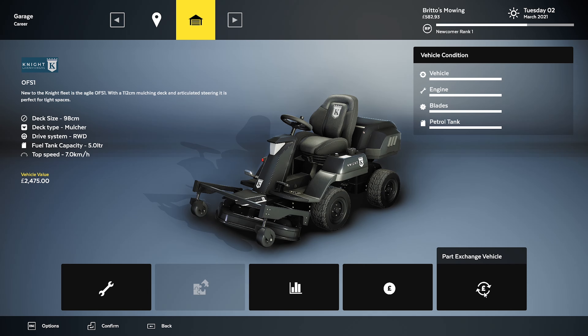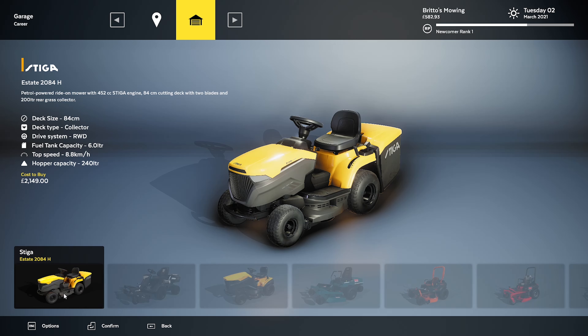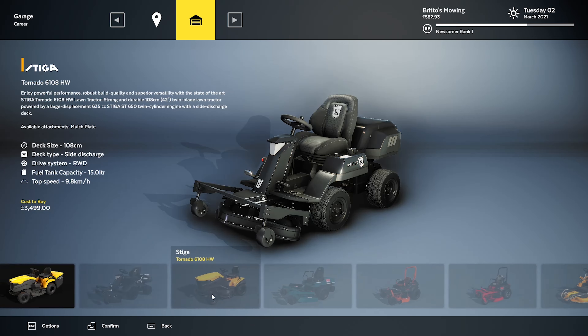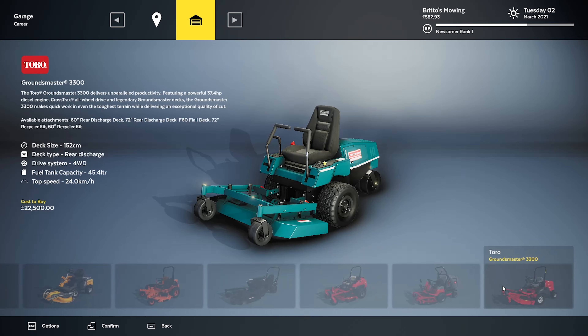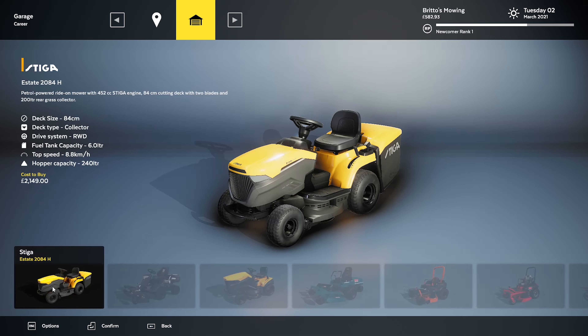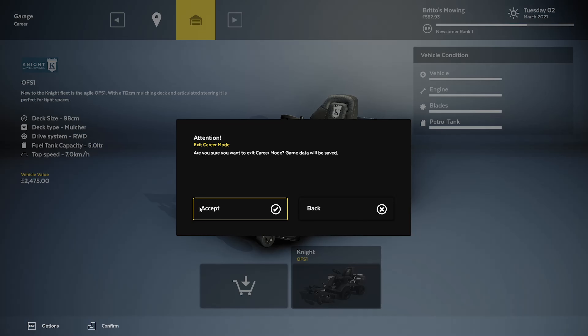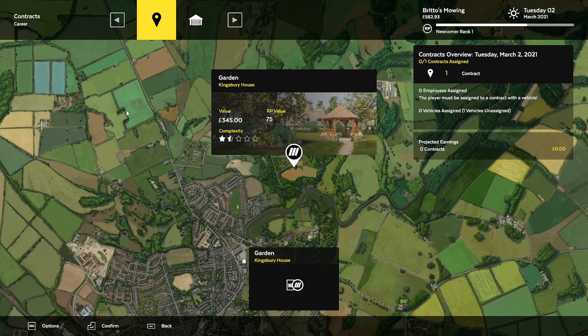We can sell or part-exchange the vehicle as well. I'd like to see a lot of these other models — maybe we'll do a separate video going through all the information and the models in the game at the moment. Let's go back to the map. Our next job is going to be Kingsbury House — 345 pounds, 75 RP value, complexity 1.5 stars.